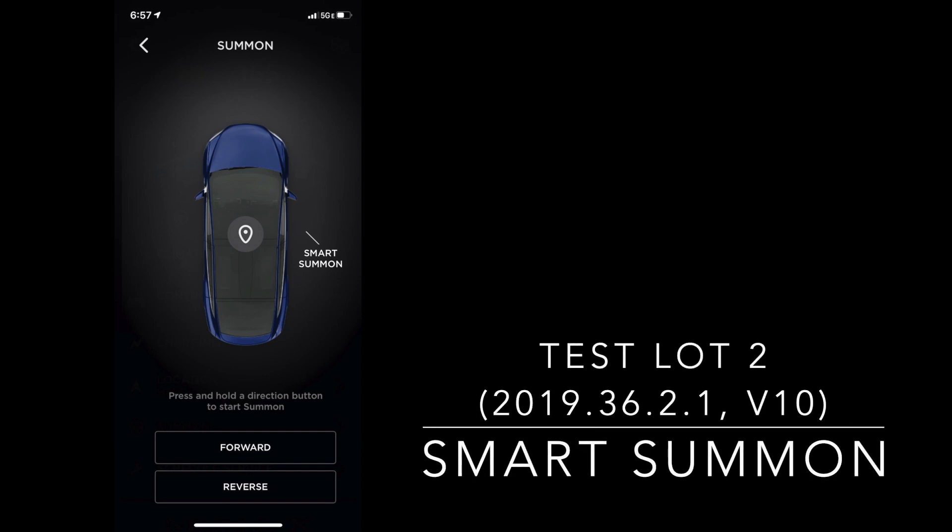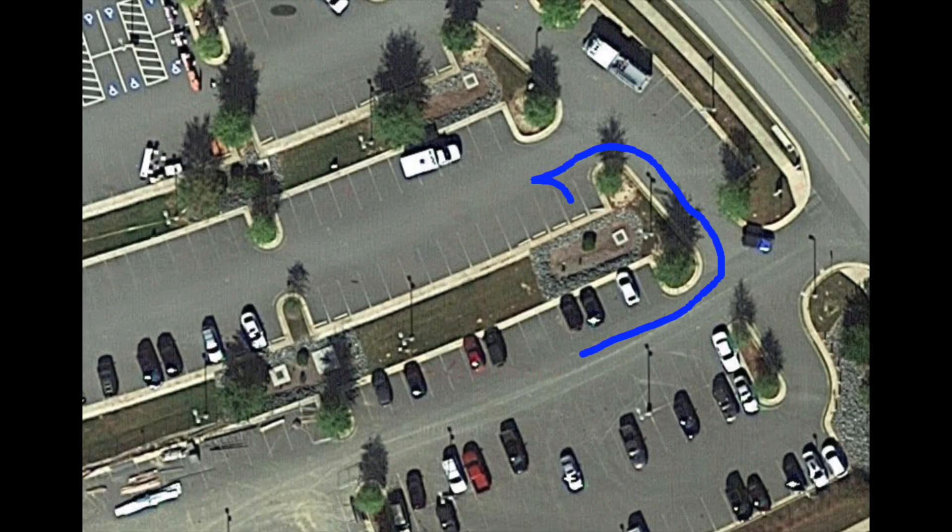It's time for another Smart Summon video, this time with an updated version — version 10.36.2.1 — and we're going to be using a different parking lot. This one has some larger barriers, stop signs, and lines. We planned to use a couple of different parking lots in different scenarios, but it started to rain, so we'll start with two.